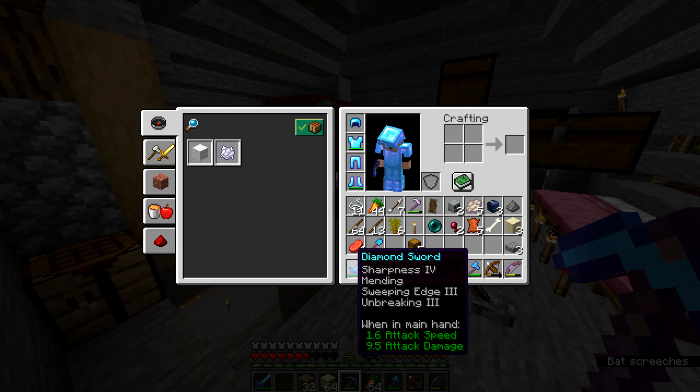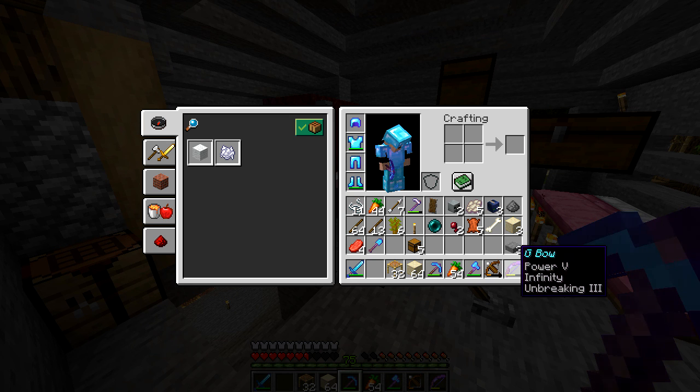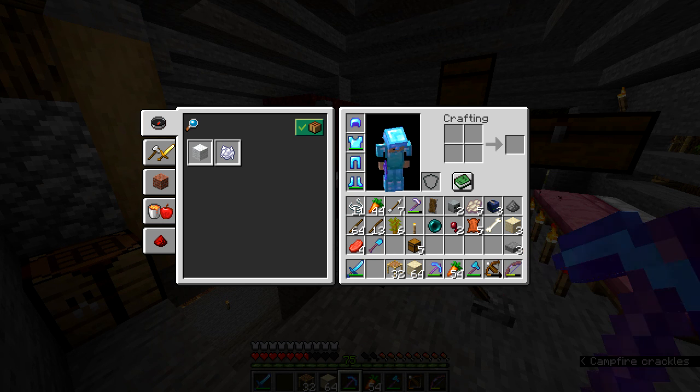My sword that you've seen before is Sharpness 4 and Mending. And my bow has Infinity and Power 5. All I have to do is be carrying an arrow and I can shoot all day long. I wish you could put Infinity and Mending on the same bow, but that is not allowed any longer either.